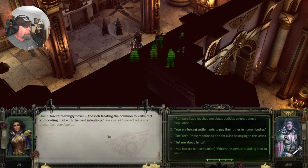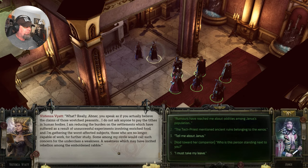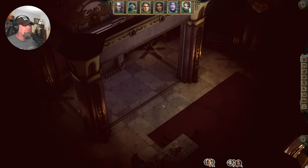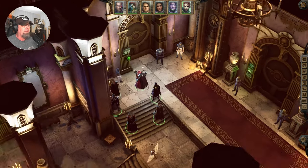'How refreshingly novel — the rich treating the common folk like dirt and coating it with all the best intentions.' 'You're forcing settlements to pay their tithes in human bodies.' 'I do not ask anyone to pay the tithes in human bodies. I am reducing the burden on the settlements which have suffered as a result of unsuccessful experiments involving enriched food, and I've gathered the worst affected subjects — those who would no longer be capable of work — for further study.' And it kicked us out.